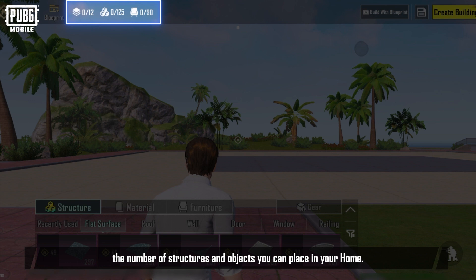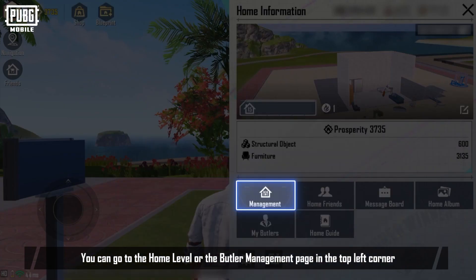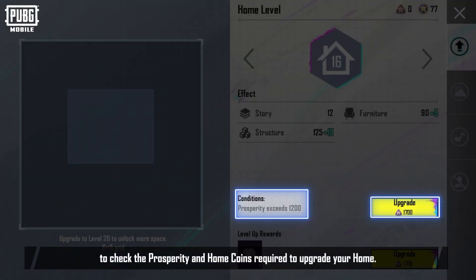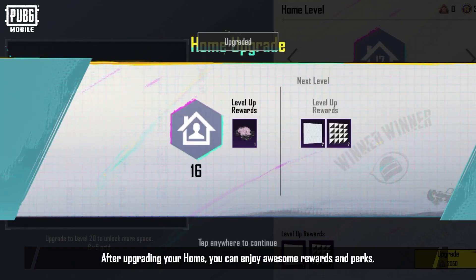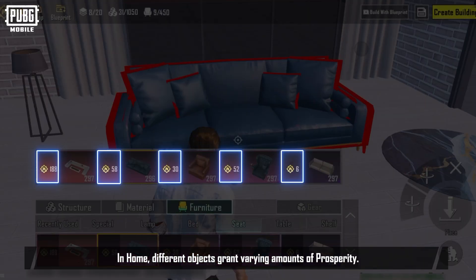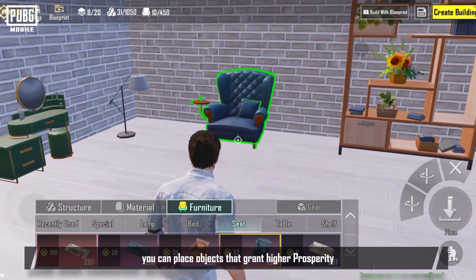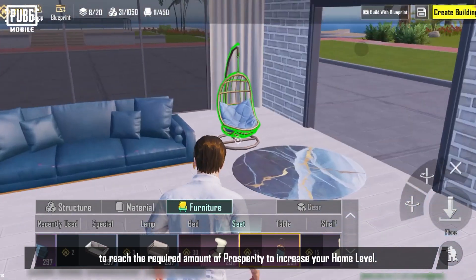Here are some home upgrade tips that all players should know. Your home level determines the number of structures and objects you can place in your home. You can go to the home level or the butler management page in the top left corner to check the prosperity and home coins required to upgrade your home. After upgrading, you can enjoy awesome rewards and perks, and the number of objects you can place also increases. Different objects grant varying amounts of prosperity.